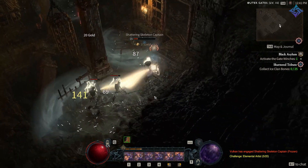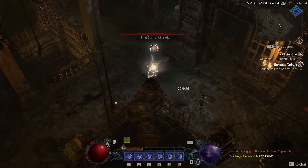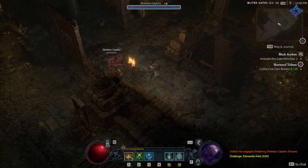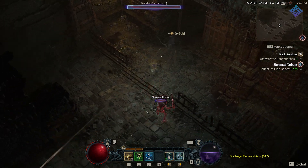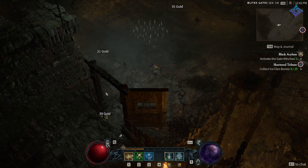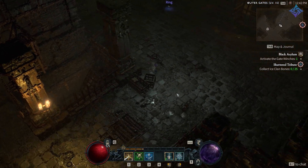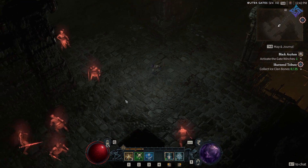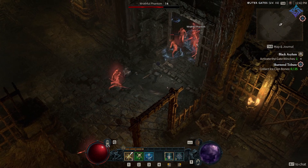The other two specializations you'll have access to later on are Inner Sight and Preparation. Inner Sight causes marked enemies to fill up an Inner Sight gauge. When this gauge is full, you gain unlimited energy for four seconds, meaning you can spam whatever core skills you want. For Preparation, for every 100 energy you spend, you reduce your ultimate skill cooldown by four seconds. Then when you use your ultimate skill, it resets the cooldowns of all your other skills. This one has a lot of potential, especially if you're using high energy cost skills.